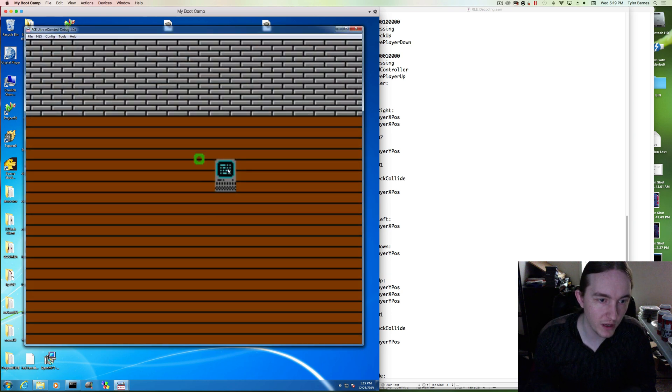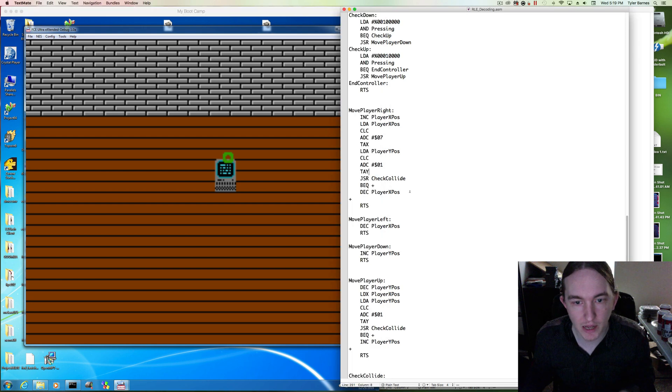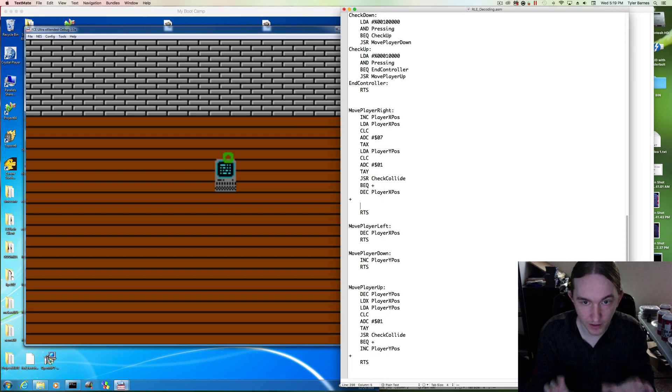We're going to move it kind of upward above the monitor, and we're not checking the bottom point, so we're clipping right through it. We can clip to the top pixel all day long and it's going to be correct, but if we're not checking both points, we're not going to collide properly. So we have to add that second point.